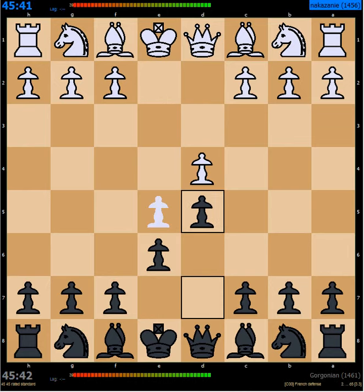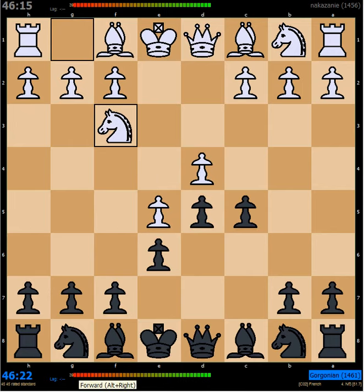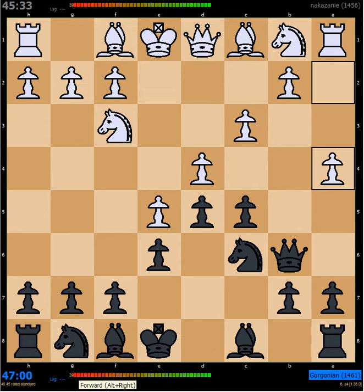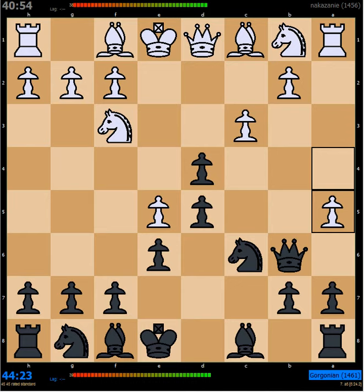We went into a French defense, which I was hoping for. I'd done a little bit of preparation on what he likes to play, and I was pretty confident I could get into a French defense based on his play in earlier games. He tried something new here. This A4 move is not something I was expecting, and I did not see any way that it was sound. I went about my business of trading on D4, and he declined to trade right away, pushing to A5.